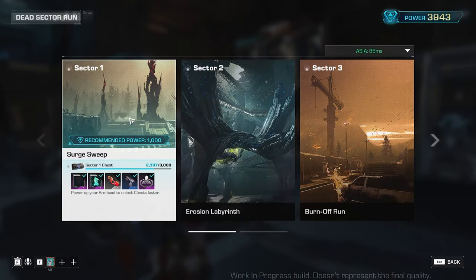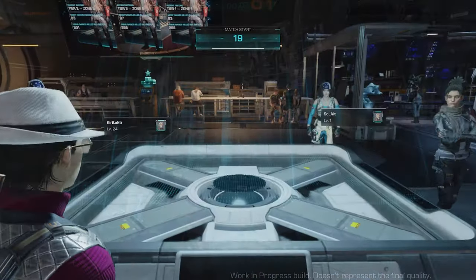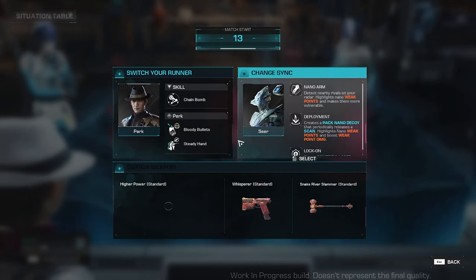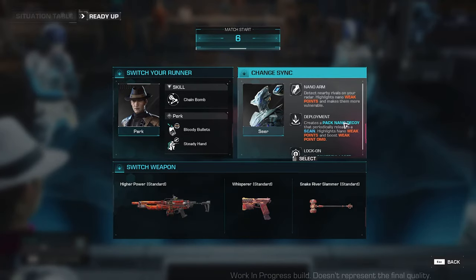So you're going to start with Sector 1, recommended power is 1,000. Left-click on it and we're going to have our countdown. This is how the match will start. To the other runners with you, you can change your runner by pressing Space Bar, and you can choose whichever runner, weapon, or nano companion you want to have.